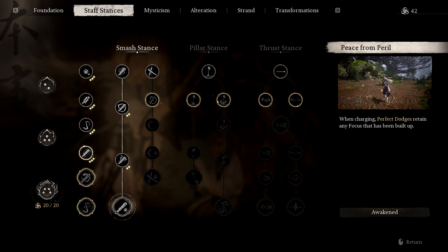Next up we have the staff stances, and for this build I mainly recommend using the smash stance. The best talents and skills are Force Unbound, Resolute Counterflow, and Peace from Peril. Force Unbound enables charging while sprinting, while Peace from Peril enables your focus to be retained after a perfect dodge. This allows you to constantly charge heavy attacks at the perfect time. And finally, the Resolute Counterflow enables a combo that deals very high damage and is very helpful as a defensive tool as well.